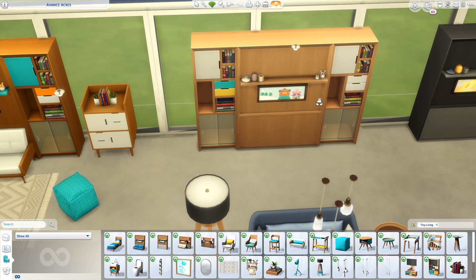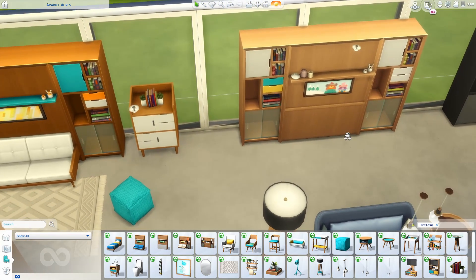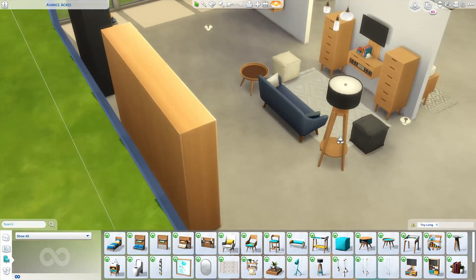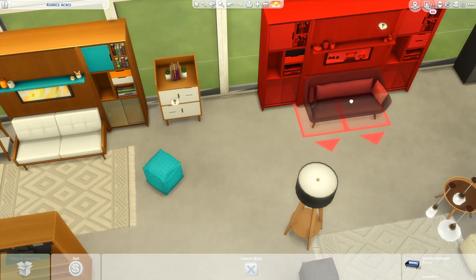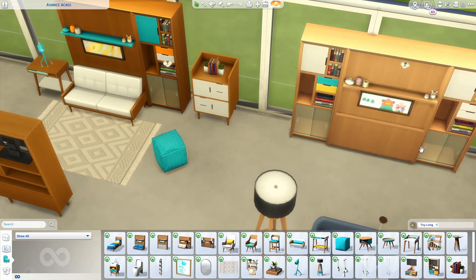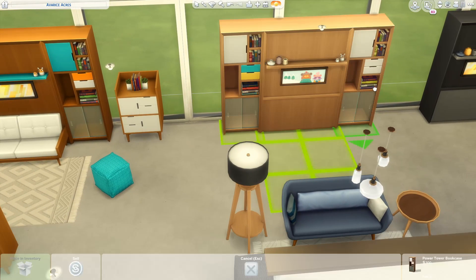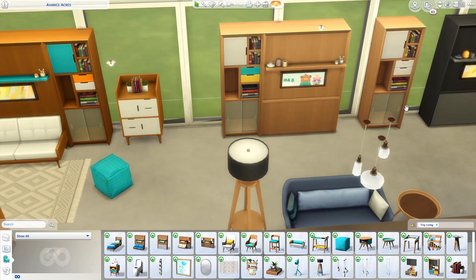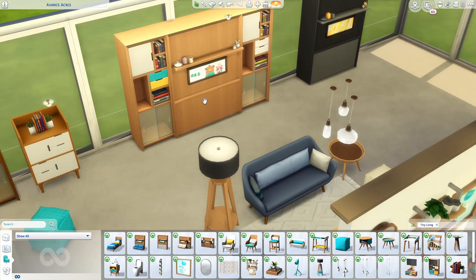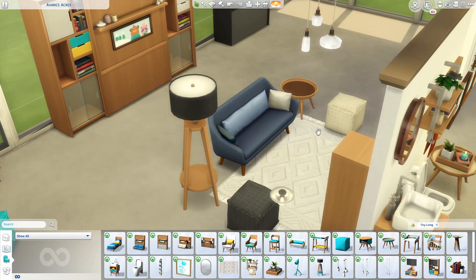Moving on to this console — this is another Murphy bed, the exact same as the others but there's no couch attached to it. The reasoning behind this one is if you want a Murphy bed but want your living room kind of separate. You can't put a random couch in front of it because the bed still needs to pull down — the only couches that work are the ones attached to the actual Murphy bed. These shelves snap right to it but also work as a standalone item. I kind of made a bedroom setup where the bed pulls down and you have your living room over here.